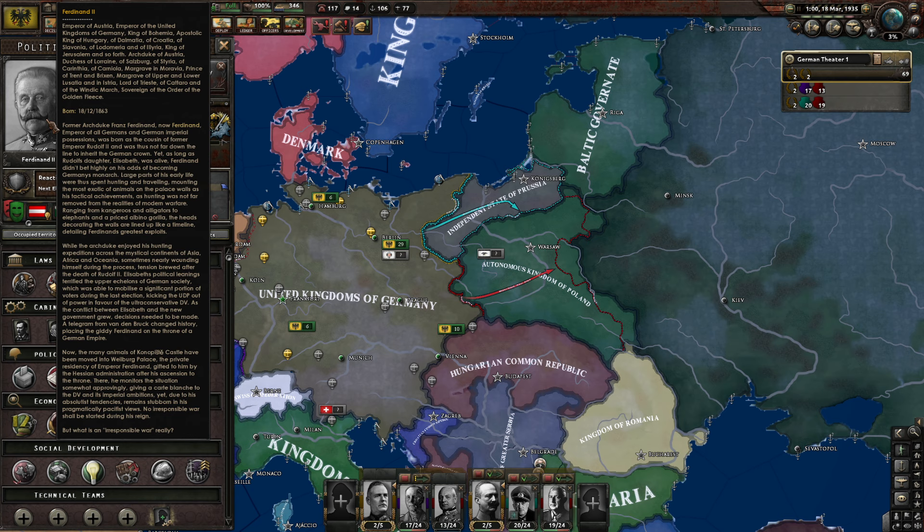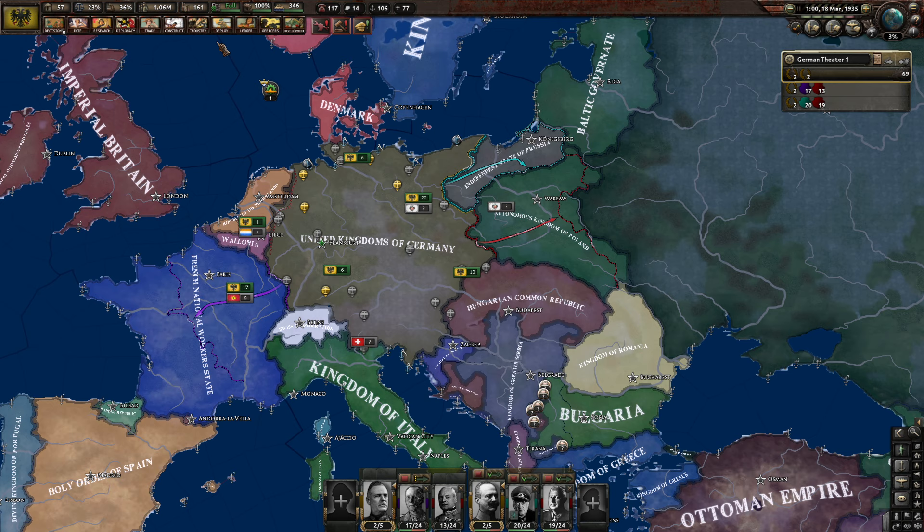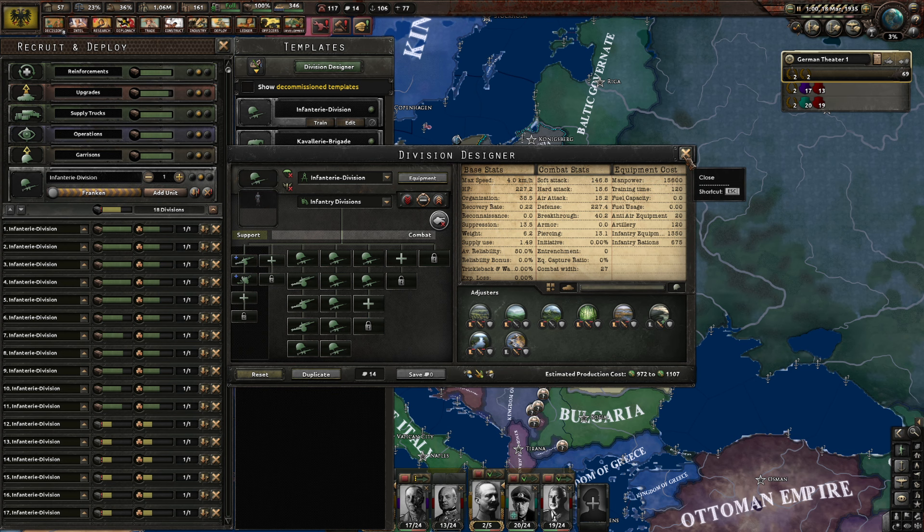I need to read that description sometime. Now, I imagine Serbia is going to lose — it would be odd if they didn't. I have installed the 12 Support Companies mod so that we can put literally everything we want into our divisions. It's really going to hit our org though, so let's hope we'll get enough in stats in return, or at least be able to use CAS effectively to blunt the enemy's attack.